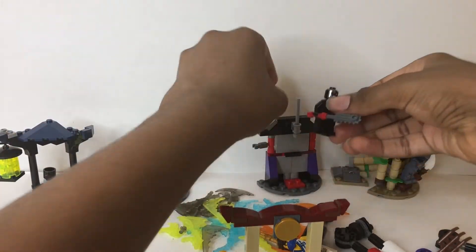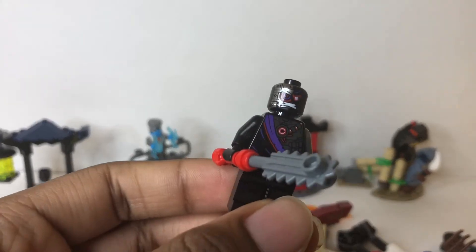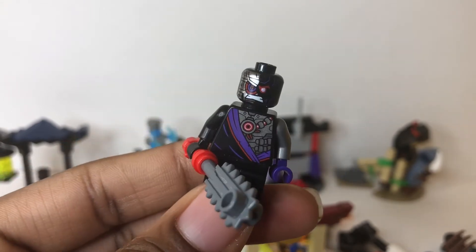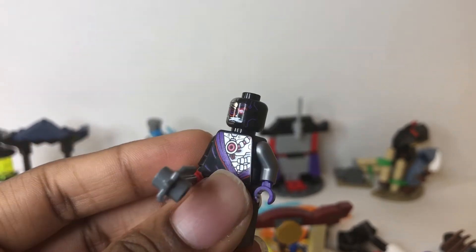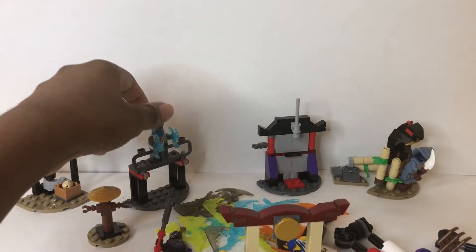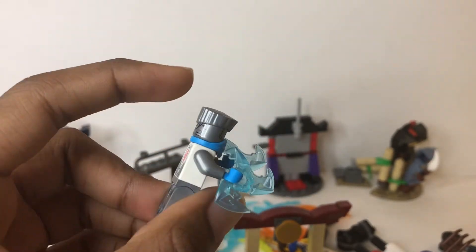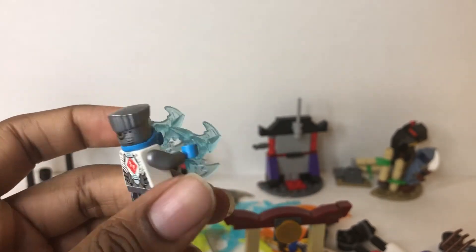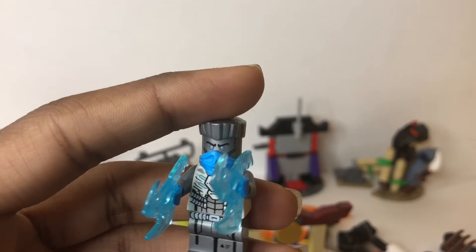For minifigures, you have of course the ninjroid — looks really cool, this legacy ninjroid. He comes with no mask and has only one face print since he has nothing to cover the back. Looks very cool and detailed. Look at the shininess on him — he wields a buzzsaw. And then there's Zane, very cool, who comes with his post-Sons of Garmadon hair piece in silver. He wields ice shurikens, with very nice detail on his chest — nice and shiny.